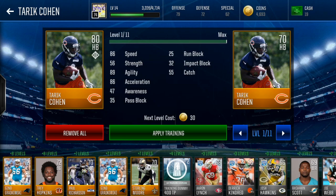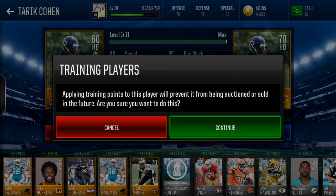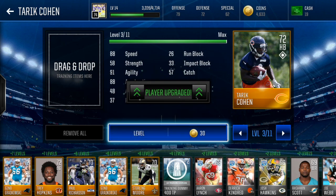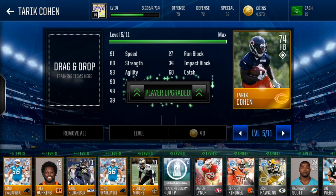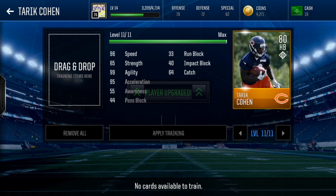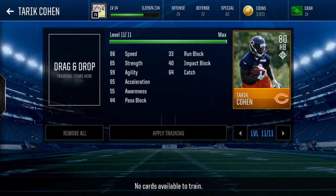Look at that — one gold is going to take him to max for 30 coins. Overall, going 11 levels, you're spending about 600-700 coins to get a halfback with 96 speed.